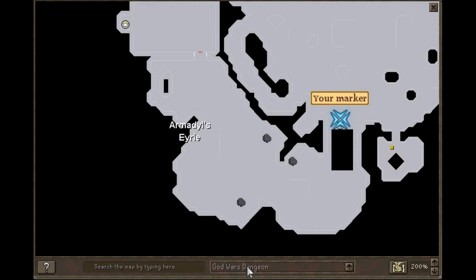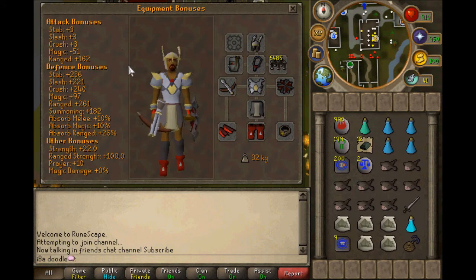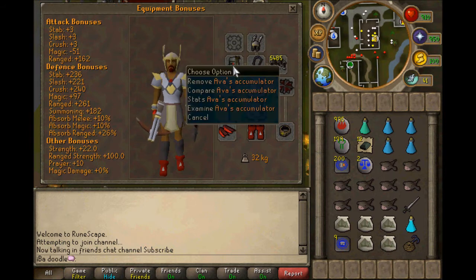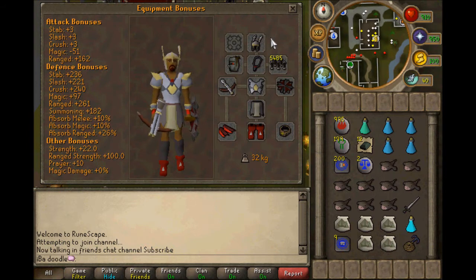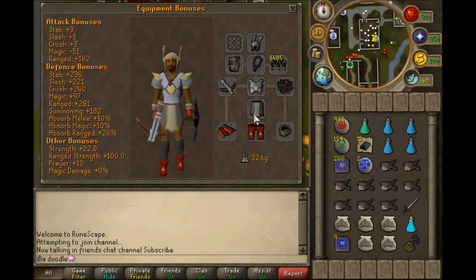Now I'm going to go on to a little bit of what you want to wear there. I prefer to try and get a high ranged attack bonus while maintaining a reasonable ranged defense, because ranged defense is really what you want. So I like wearing a Helm of Neitiznot for its prayer bonus, a Fury, Ava's Accumulator, Broad Bolts — cheap and effective. I love my Chaotic Crossbow, really good Dungeoneering reward. Armadyl Chestplate, Obsidian Shield or Toktz-ket-xil, Bandos Tassets, Dragon Boots for the ranged defense, Zamorak Vambraces, and a Ring of Devotion which counts as a Saradomin item. So I have my Sara item, Zammy item, Bandos, and Arma item.